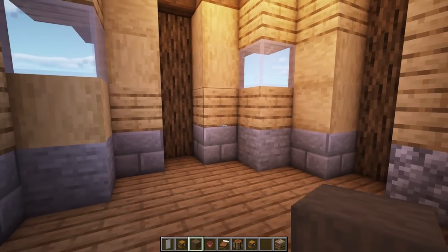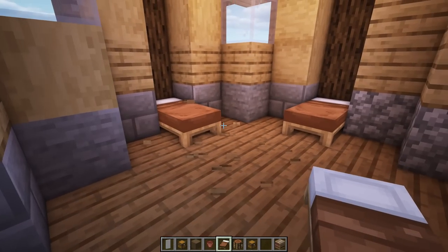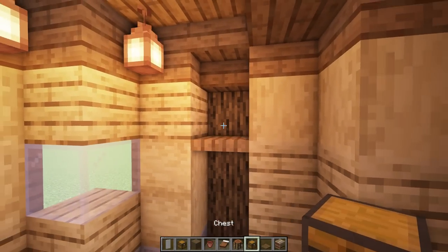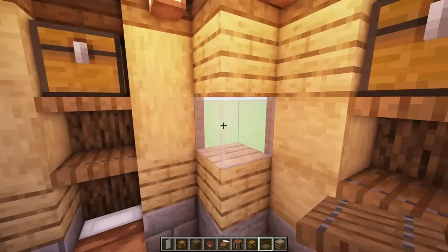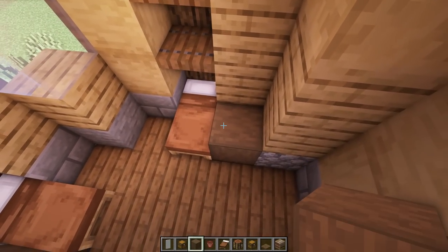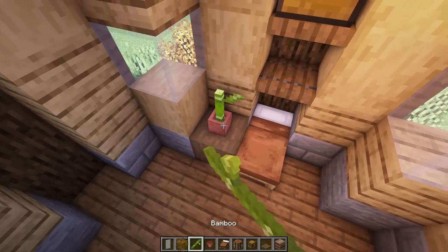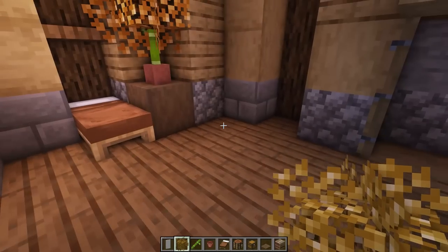For the bedroom, add two beds for two shepherds — one here and one pushed up against the wall, with a little more space to work with. Add a trapdoor for some shelving up here, plus a couple of chests just for visual detail. Come back with flower boxes on each side, flower pots, bamboo, and birch leaves — make one a double-tall for variety. Leave the rest clean and open.